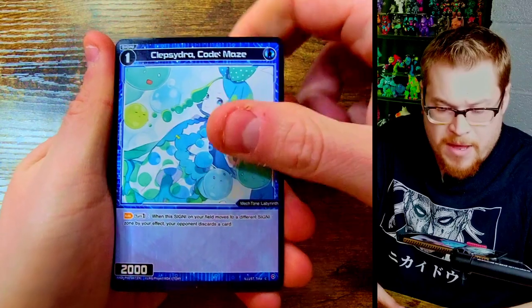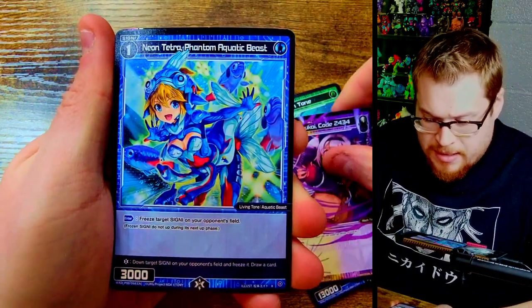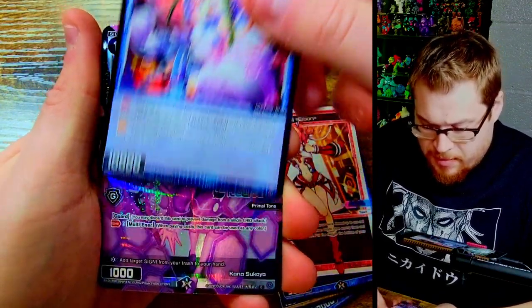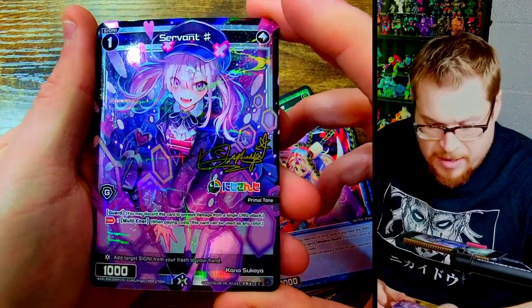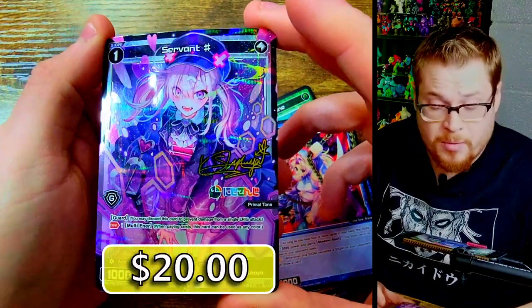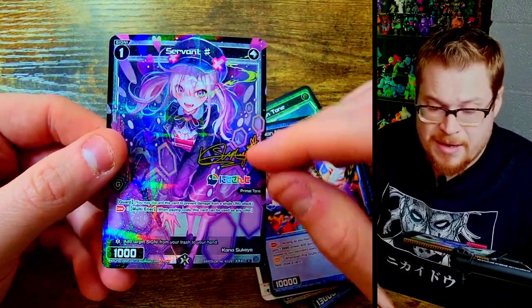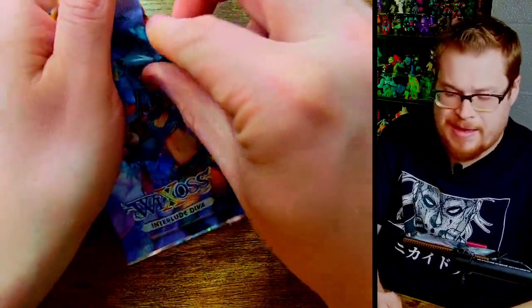I can already feel this is going to be a good pack. We got Vela, Creation Tone, Terra Beast, and a cool card I like. We got a rare, and then just a common parallel - sharp artwork on that one. I was wrong on this one being something crazy, but maybe it'll be an expensive common - who knows?